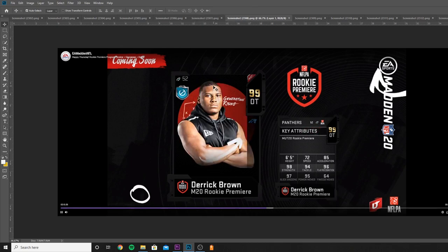Derrick Brown, defensive tackle. I will be ranking the best ones to do tomorrow when they release, so I won't do that today. Decent athleticism — not great — great strength, 94 tackle, 96 play recognition, 97 block shed, 95 power move, 64 finesse move. Decent card for this year, nothing too great.